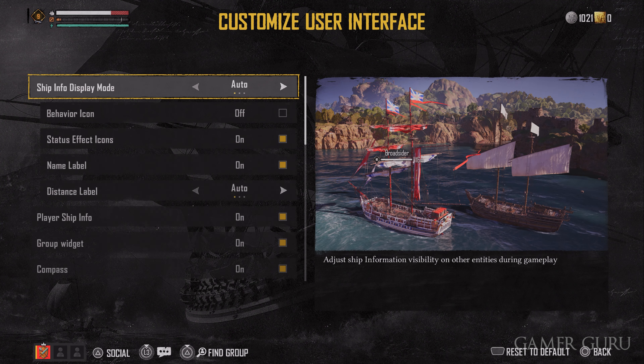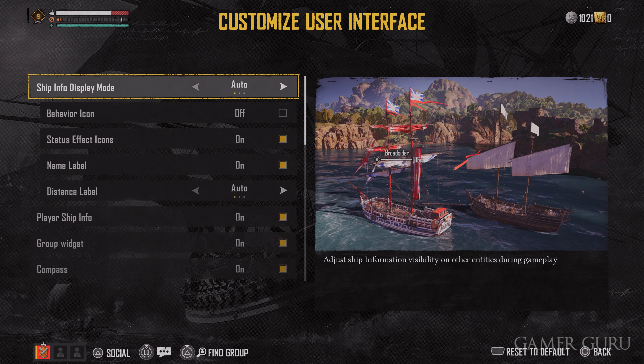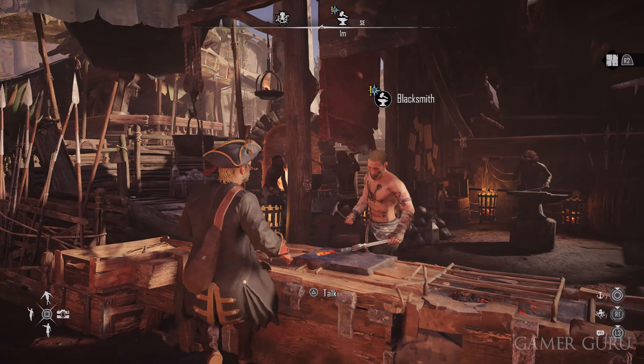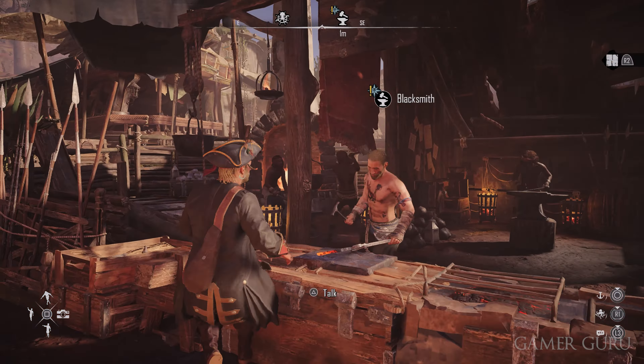There's a setting in this game that I'm really surprised isn't enabled by default. Go to the second to last tab called Interface, then UI HUD, and you should have an option called Customize User Interface. The third option down is called Status Effect Icons and it starts disabled — you definitely want to turn this on. This way you can see the build up of status effects you're causing on enemy ships as well as your own, which is important since a lot of ship builds rely heavily on causing specific status effects.